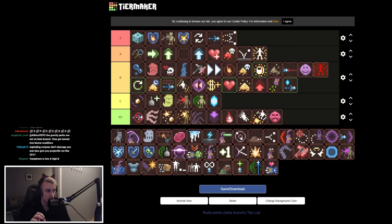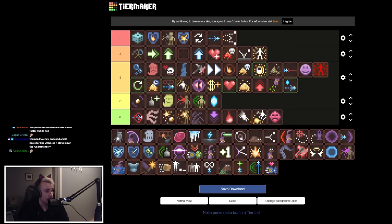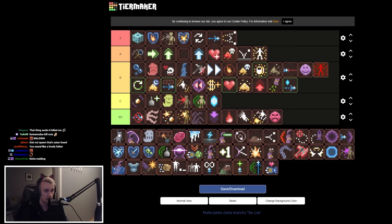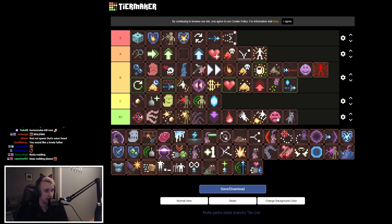Homunculus — you get a little helper when you enter a holy mountain. But people have been spawning these at me for the past month and every time I get one it will only mess you up. They are little agents sent into your game to blow up the propane tank next to you. It's a cruel joke — XD tier.